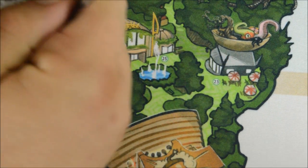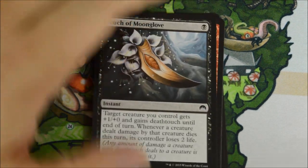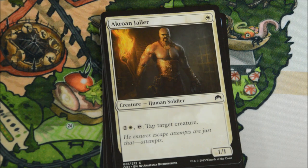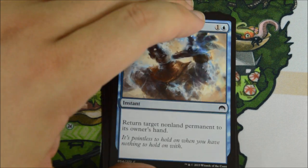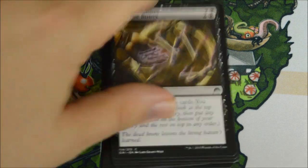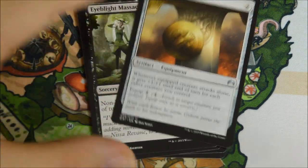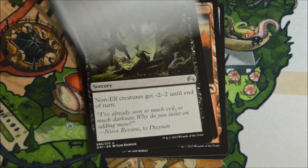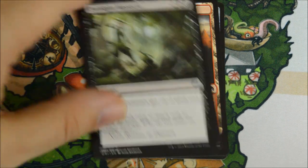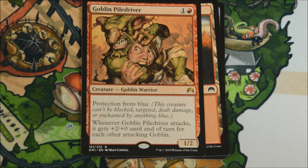Hangarback Walker is a big pull, but we've gotten no Mythics so far out of these 10 packs. This is pack 11. We're coming to a Mythic, right? I think I opened two Mythics in the first 12 packs. This box isn't really doing so hot when it comes to Mythic count. Flying through the uncommons - we got a Sigil of Valor. Eyeblight Massacre. Scuttling Doom Engine. And our rare is a Goblin Piledriver.